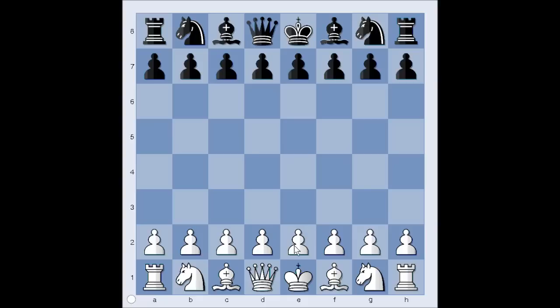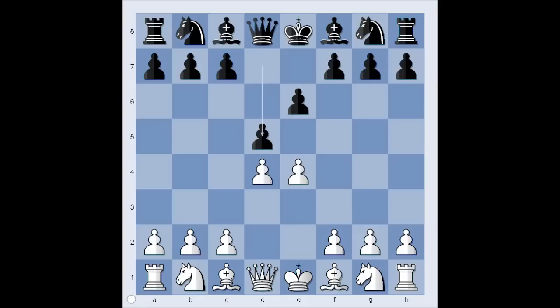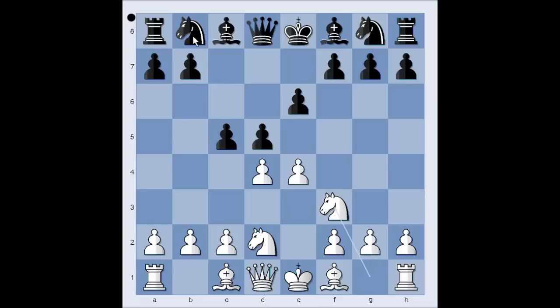In this game Tal had white pieces and he started with e4. Ullmann played e6, d4, d5 — French defense. Knight to d2, c5 attacking white center, knight from g to f3, knight to c6. Pressure is on the pawn on d4. Bishop to b5, pinning the knight.